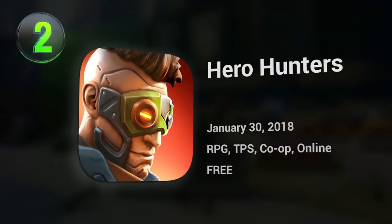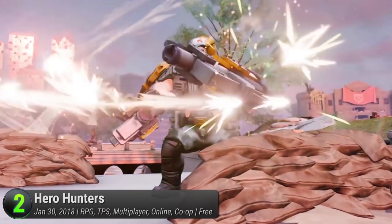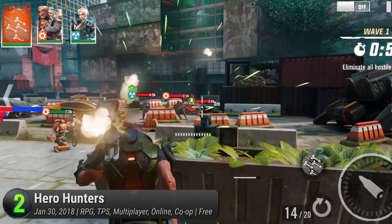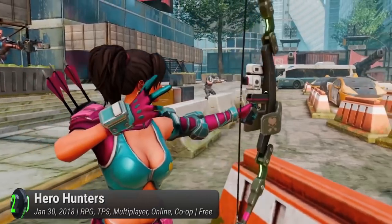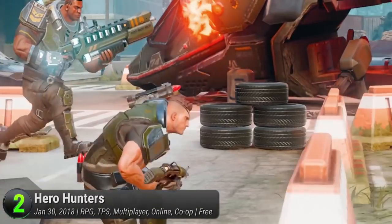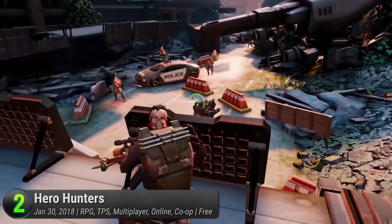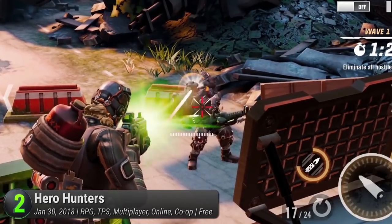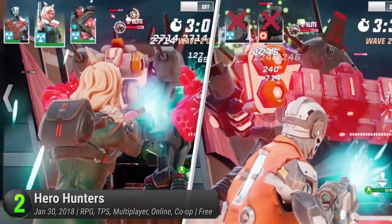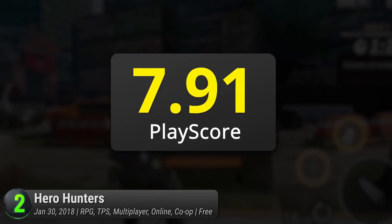Number 2: Hero Hunters. If anyone's on the lookout for console-like titles on mobile, then this might be worth a shot. Hothead Games shows off their flair with the jaw-dropping graphics of their RPG shooter hybrid. Anchoring on cover-based shooting action, their campaign follows a heated war against the army of Kurtz. Set in beautifully dilapidated cities and populated by a gorgeously rendered cast of characters, Hero Hunters has all it takes to be an RPG classic. While the graphics are impressive, Hero Hunters is a bundle of adrenaline-pumping joy too — with real-time PvP battles and co-op boss raids. It has a PlayScore of 9.01.